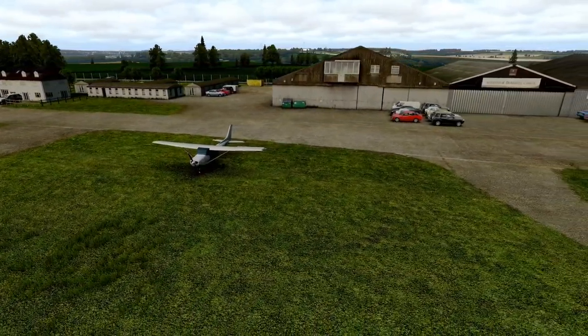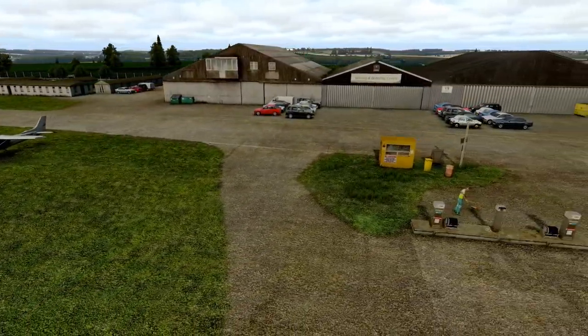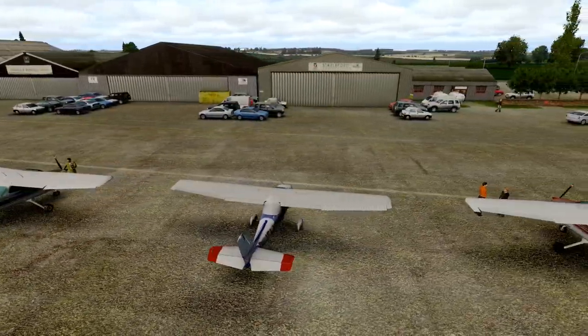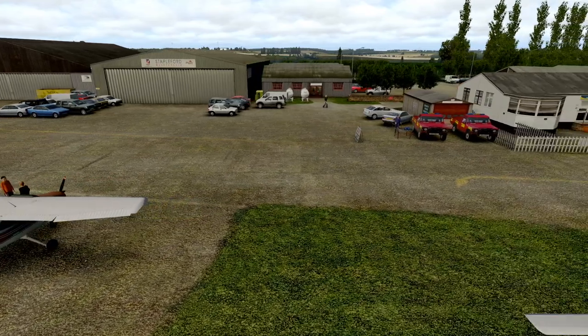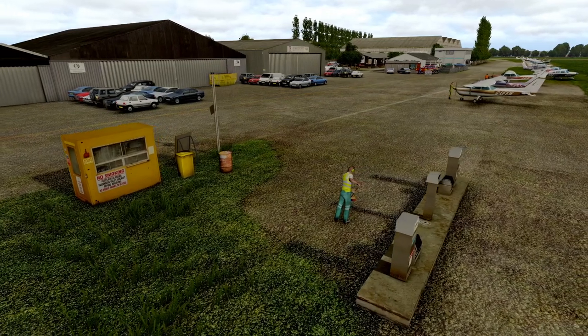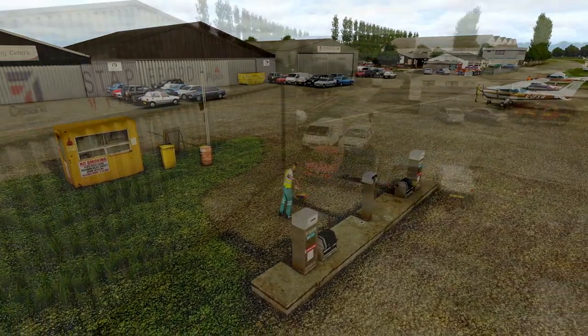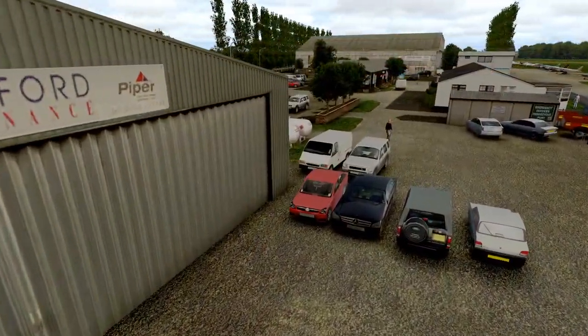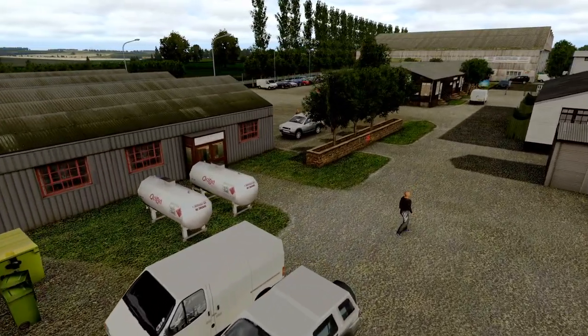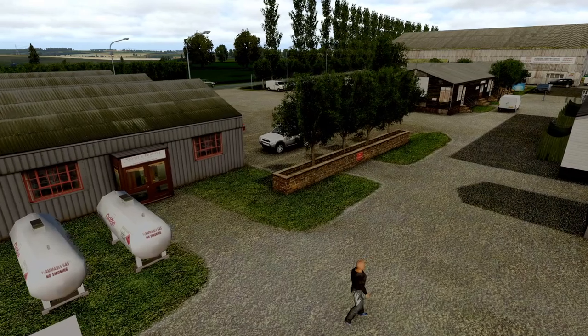Let's talk about some features. 11cm per pixel ground textures, countryside at 30cm per pixel. Fully customized modelled airport, created from on-site photography — yeah, quite some time ago. Compatible with AI traffic as it is. Fully integrated with True Earth Great Britain South — very much so, absolutely. Includes more surrounding autogen vegetation. The detail around here is pretty substantial and it's just as I left it, I have to admit.